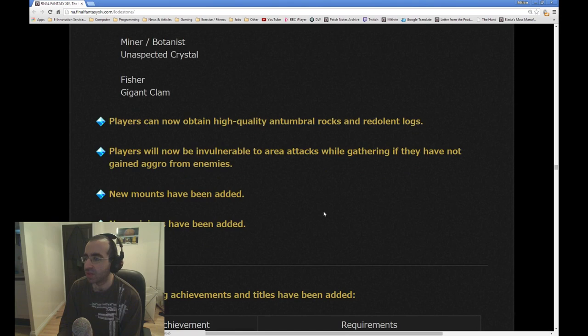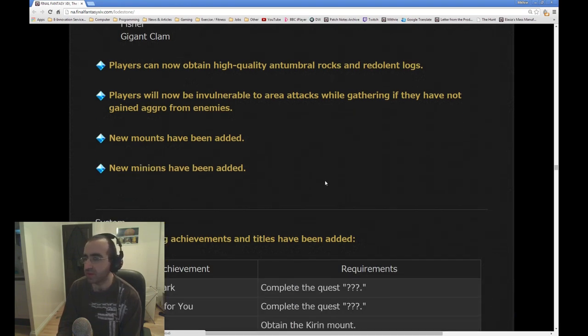Players can now obtain high quality Abalathian Rock and Redolent Log. My feeling is that this is probably going to be used to upgrade Mining and Botany items from Supra to Lucis, but we'll have to just wait and see. Players will now be invulnerable to area attacks while gathering if they have not gained aggro from enemies — great, that just means that you can't be trolled when you're gathering.